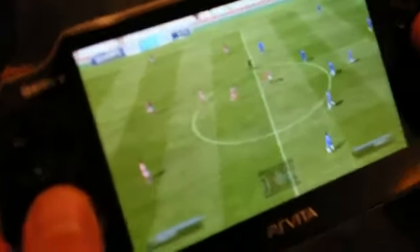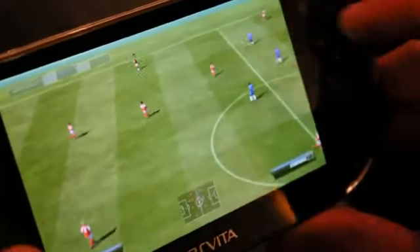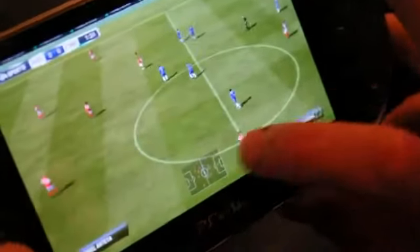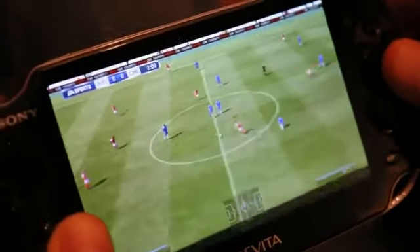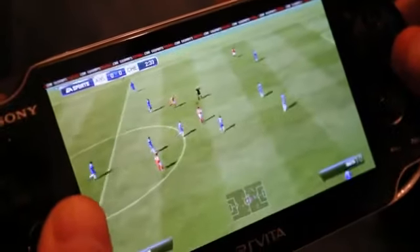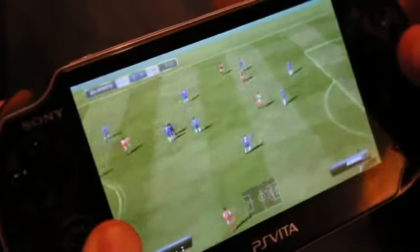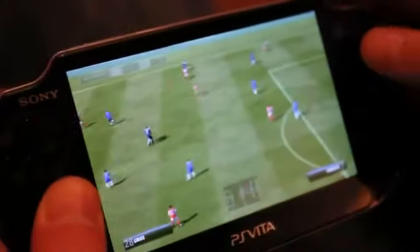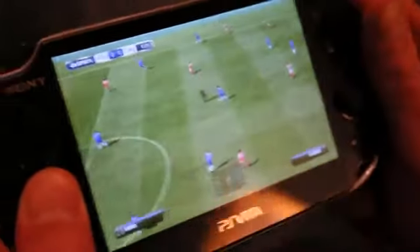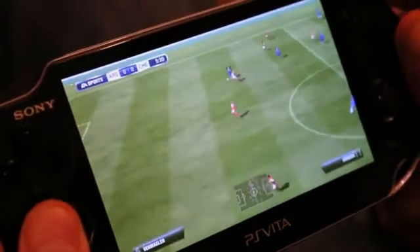It has many new features specific to the Vita, and obviously the touchscreen being the big new feature, we've used that in many different ways. In gameplay there are a few features that really revolutionize gameplay and take FIFA to the next level. We have touchscreen passing, so now you can pass the ball wherever you want simply by pressing on the front of the screen and the player will play the ball to the area where you touch — allowing you to play the game with freedom like never before.